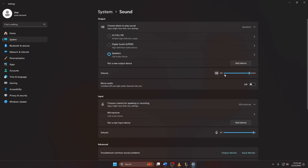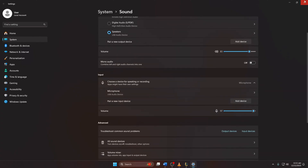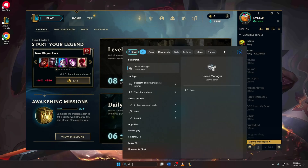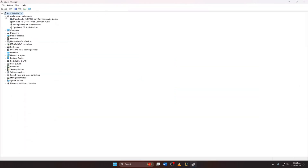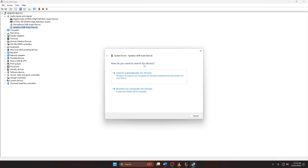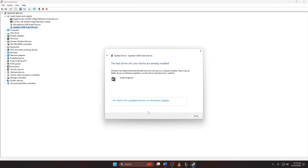Solution 3: Update audio drivers. Go to the device manager on your computer and locate the audio or sound devices. Right-click and choose update driver. Follow the on-screen instructions to update your audio drivers.